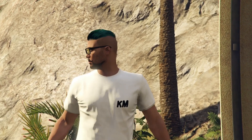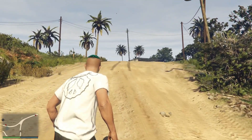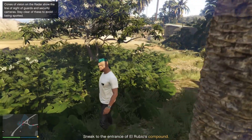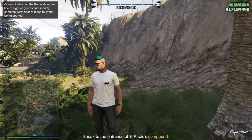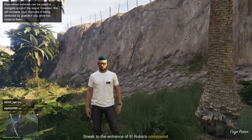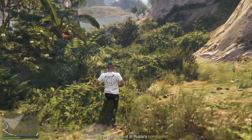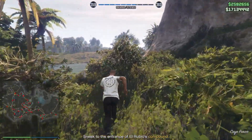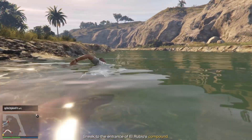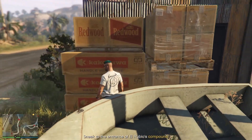You have to get to El Rubio's mansion, where all the gold, cash, and drugs are. There's a lot of security so you have to sneak across the island, which is huge. The main cameras are always on the roads, so going by car is harder. I expanded the map — I'm at the bottom right and need to get to top right. The red dots are all the guards who can't see you. I avoided the roads and went for a swim to get there.